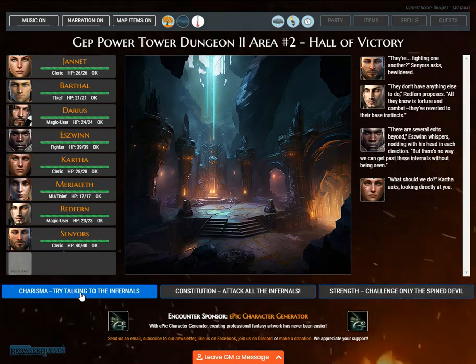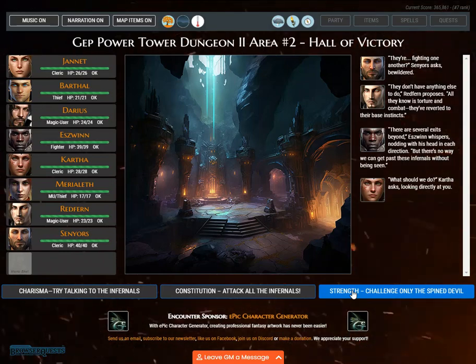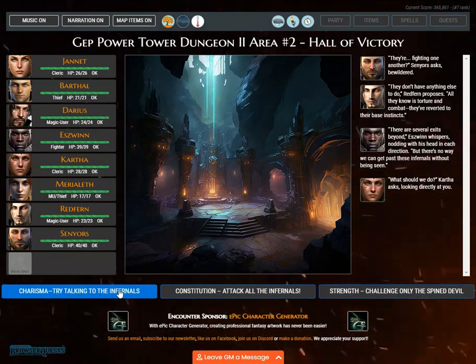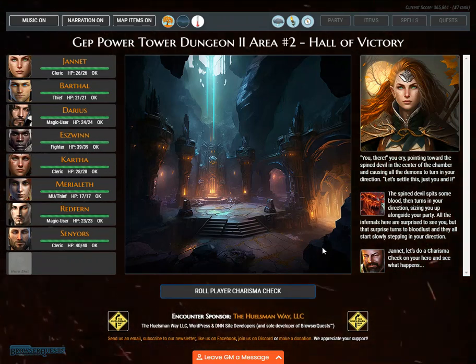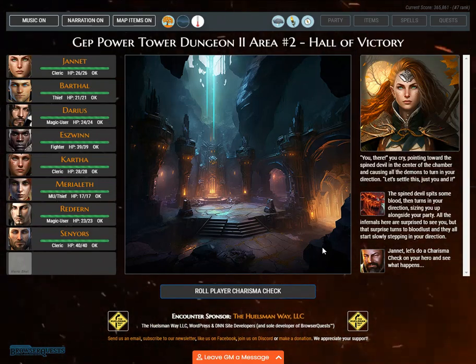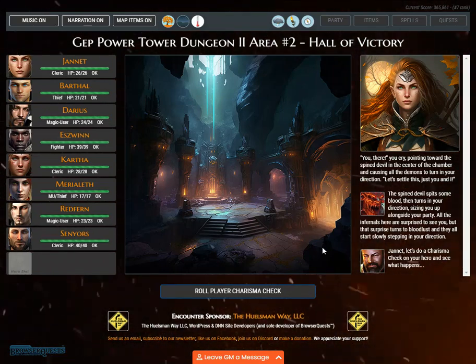Kartha looks directly at you: choose an option — Charisma: try talking to the infernals; Constitution: attack all the infernals; Strength: challenge only the spined devil. 'You, there!' you cry, pointing toward the spined devil in the center of the chamber, causing all the demons to turn in your direction. 'Let's settle this — just you and I.' The spined devil spits some blood, then turns in your direction, sizing you up. All the infernals are surprised to see you, but that surprise turns to bloodlust as they all start slowly stepping in your direction.